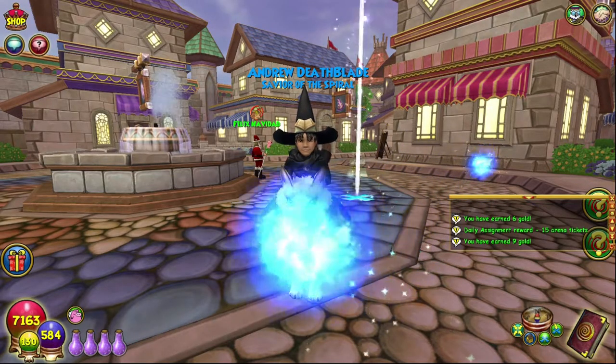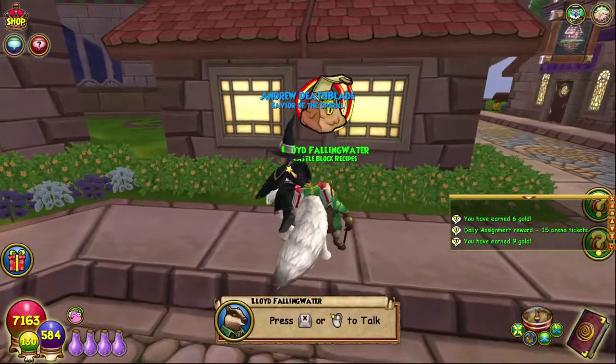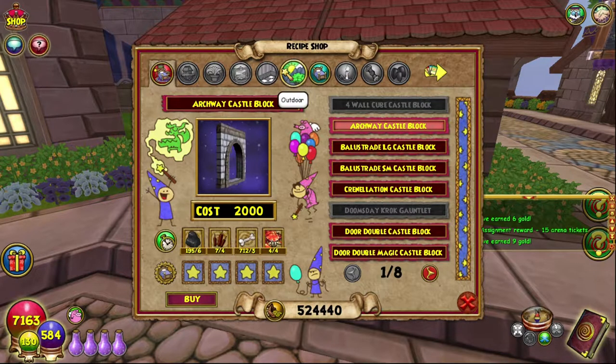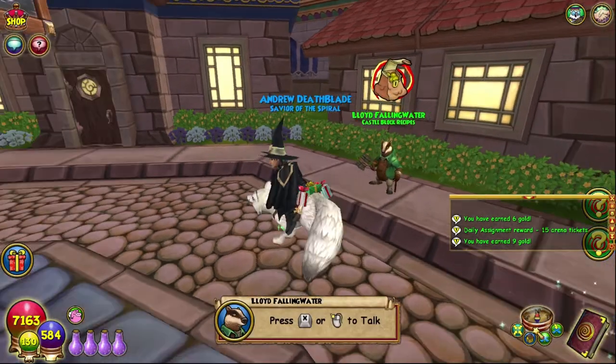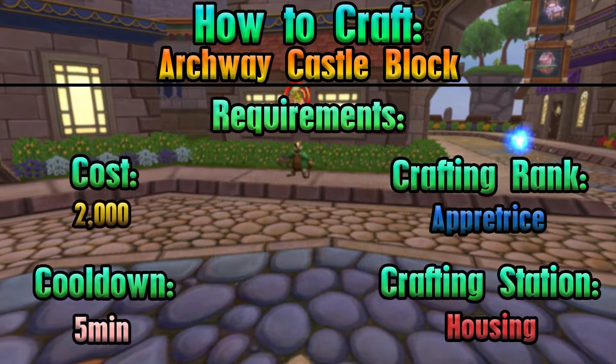Hello and welcome back to the Craft Box, my name is Brent, and today we are on episode 81 of the Completionist Crafters series. Today we are crafting the archway castle block, as it is the next one in the list. As always, everything you'll need is on screen — all of that good juicy stuff, because I'm just so good at preparing all of these videos for you.